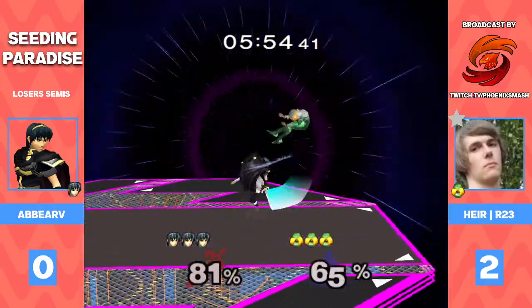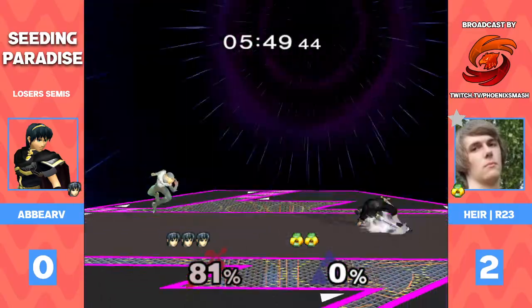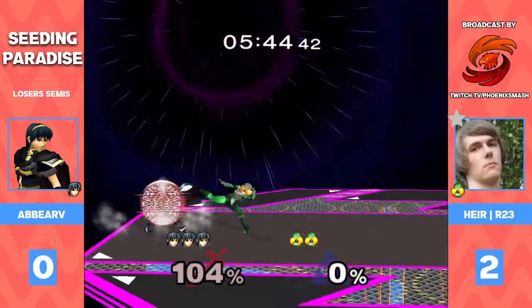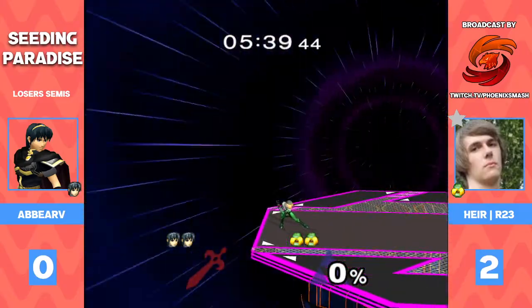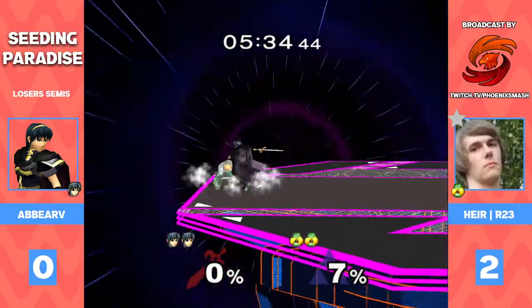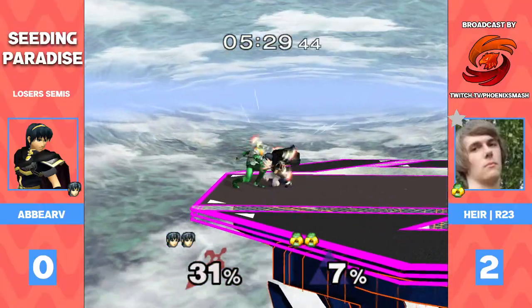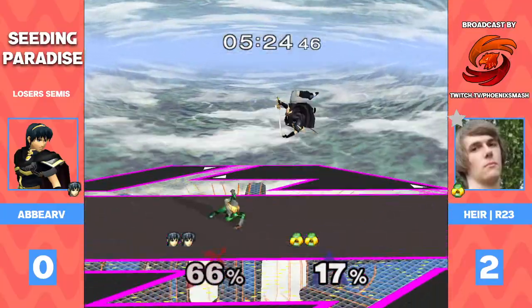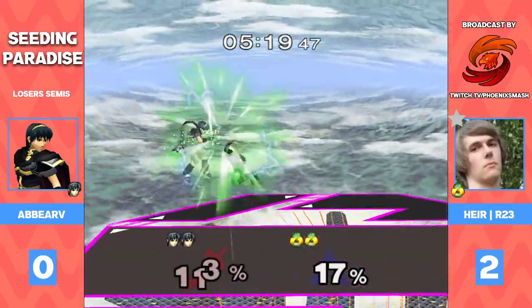Putting him in the corner — oh no, that's gonna be it! There's the first time we've seen an explosive combo from Abar, and that's gonna be great for him for this game. Those are the huge punishes you were talking about — that's really what he needs. Now it's two stocks to two stocks — R23 is looking to take it 3-0. That would definitely be a strong statement, and a big confidence booster going into the set versus Kingu, which is a completely different matchup.